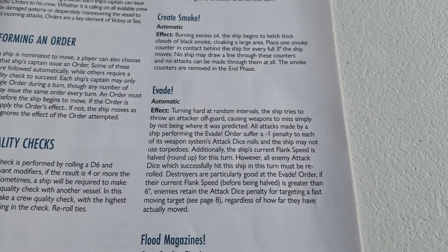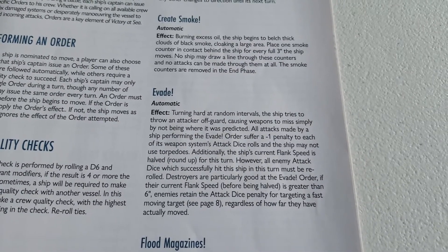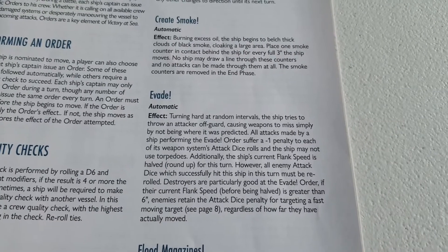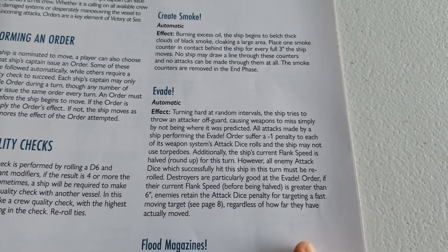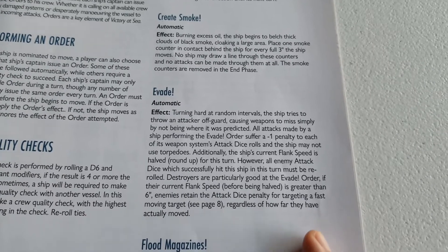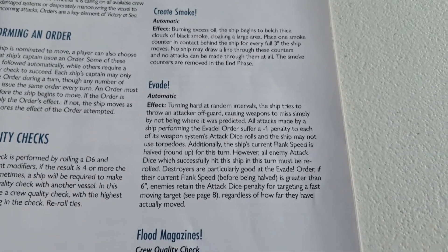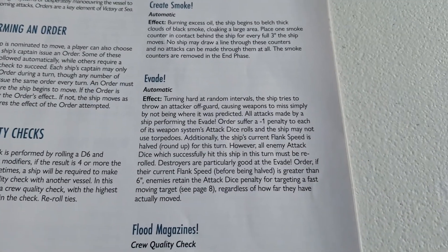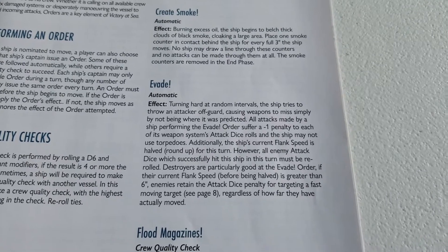Destroyers are particularly good at the Evade order: if their current flank speed before halving is greater than six, enemies retain the attack dice penalty regardless of how far they've actually moved. This is really useful if you know you're going to face a lot of incoming fire — it may be better to evade rather than brawl, especially if you've already got a lot of damage and criticals. It's also nice that this one is automatic.